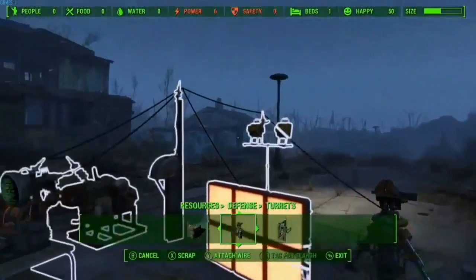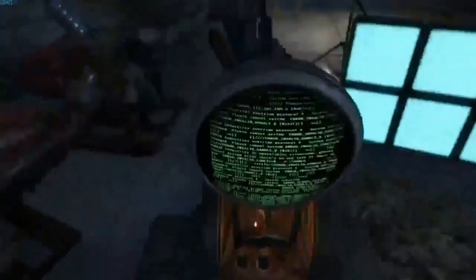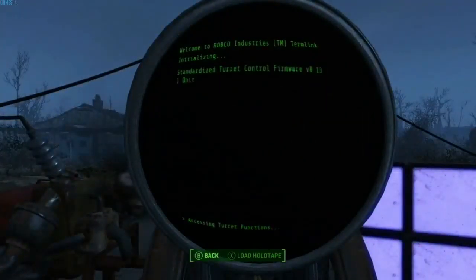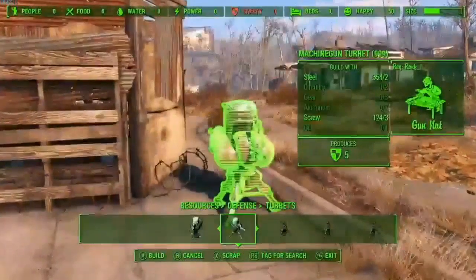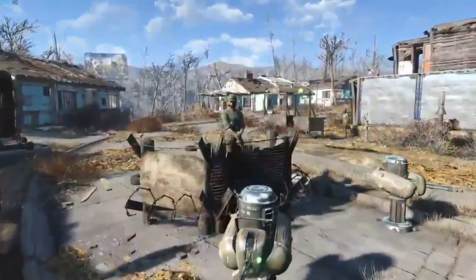This includes things like turrets, because you do want to build defenses — your settlements can and will get attacked by raiders.